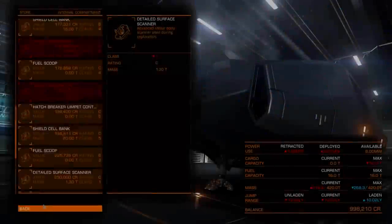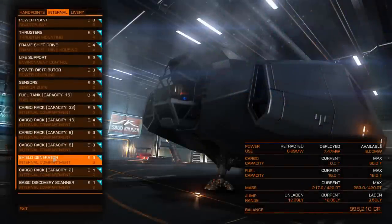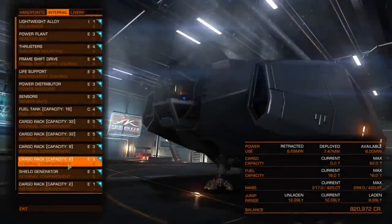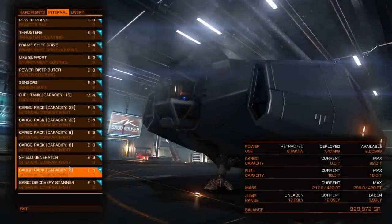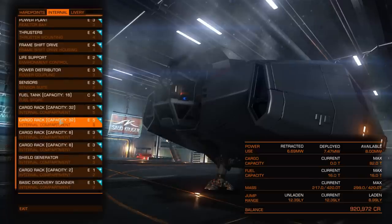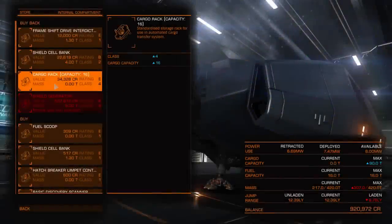It actually comes with a shield already — it's using the class 3. I'm just going to stick on another capacity 32 rack. We've got two 4s, a single 3 and a couple of 2s. These 4s can certainly hold more than 8. The capacity 16 is no longer down here because I've just sold one.